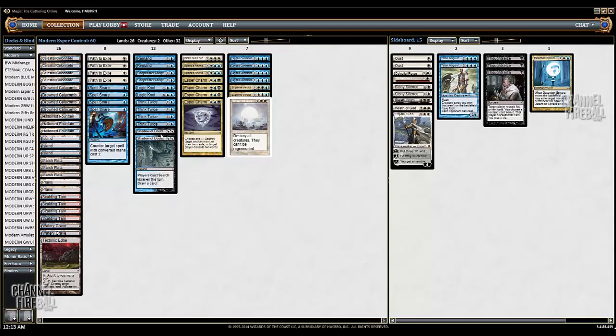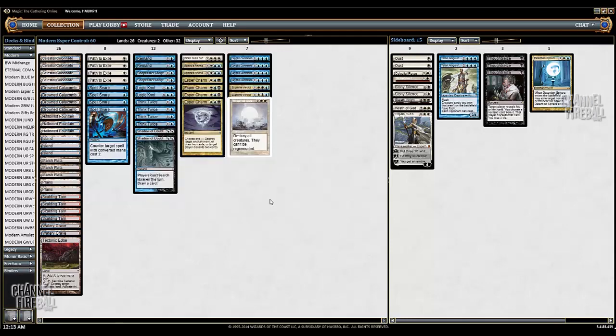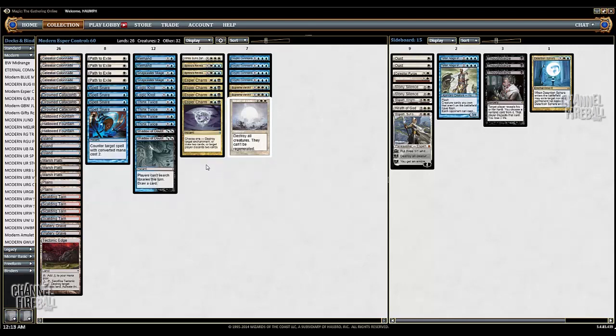He really wants to be able to cast Shadow of Doubts and Esper Charms. And Esper Charm is actually not that bad. The format slowed down a decent amount. Affinity decks are now playing Ensoul Artifact, so this is actually a way to kill Ensoul Artifact. In the control matchups, this card really shines — you can use it to kill Splinter Twin. Drawing two cards at instant speed is very, very good. Just all the modes are very, very nice, even though none of them are actually overpowered.